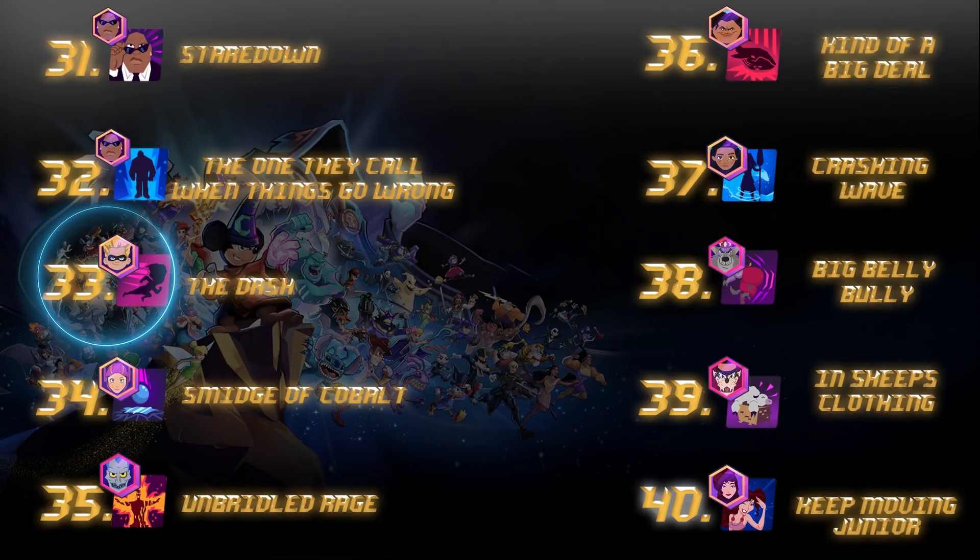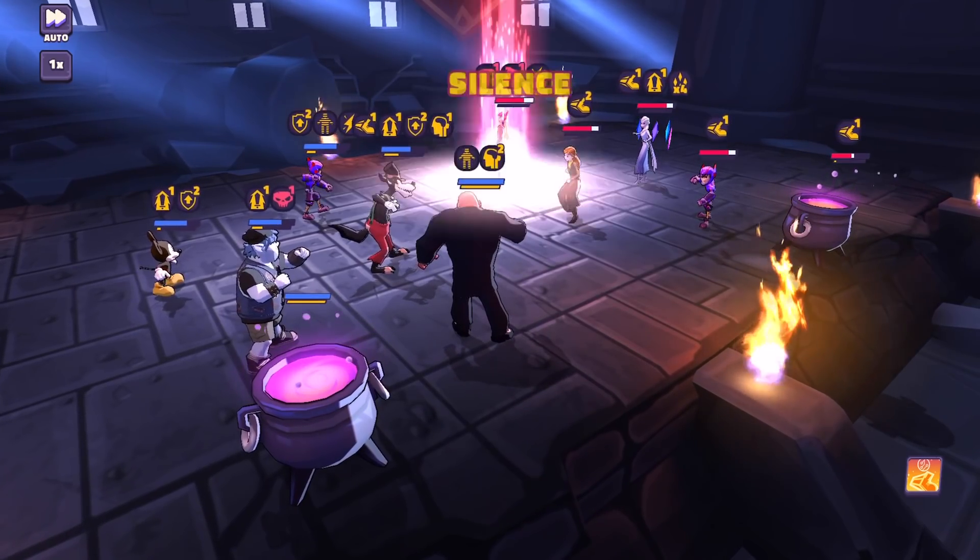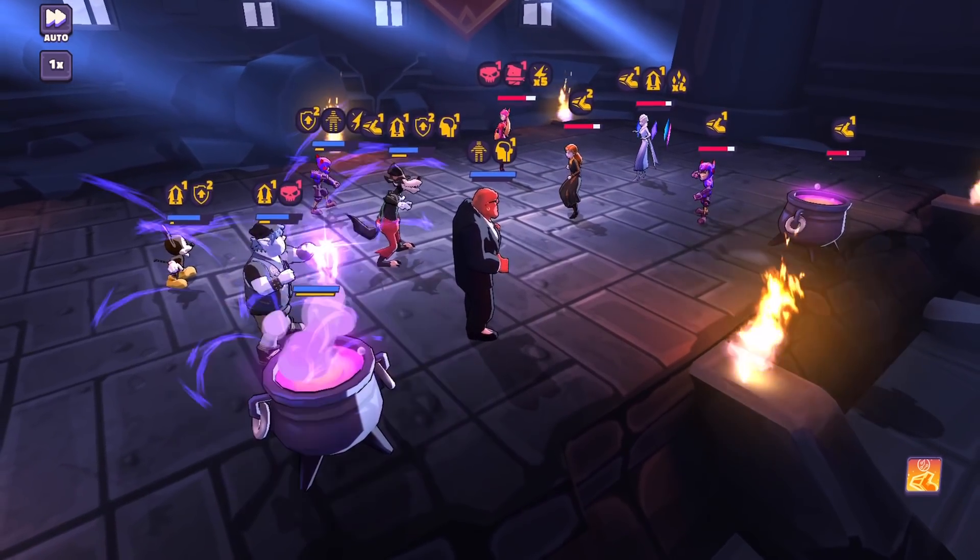Number 33 — you guys already know the damage of the Dash. Looking at 31 and 32, Cobra Bubbles comes in back-to-back with Staredown and its turn meter removal, and The One They Call — the passive ability that lets Bubbles get all that turn meter out on the field. Bubbles is one of the MVPs in this game and both abilities are safe to invest in, really making the core mechanics of Cobra Mr. Bubbles.